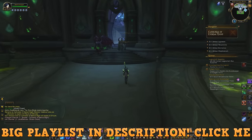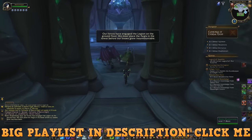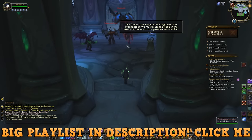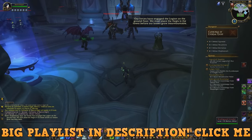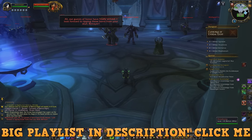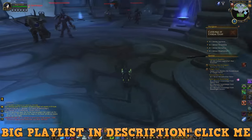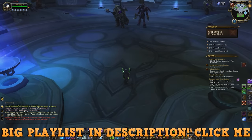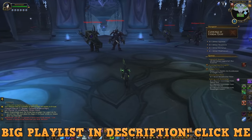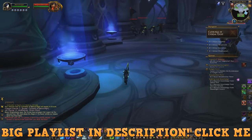At number one: find farming spots that aren't being used. Most players are going to be focused on the Broken Shore, so other Legion zones will be relatively vacant. I'll be covering the best spots for Nethershards on the Broken Shore — you should try those spots right when 7.2 launches.